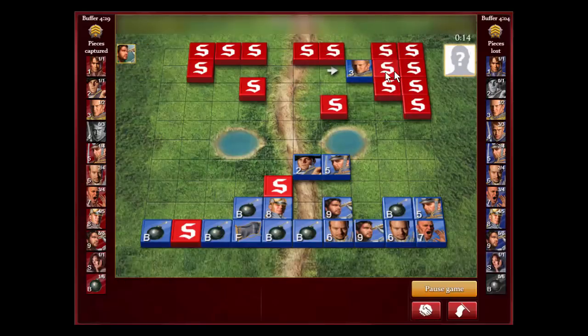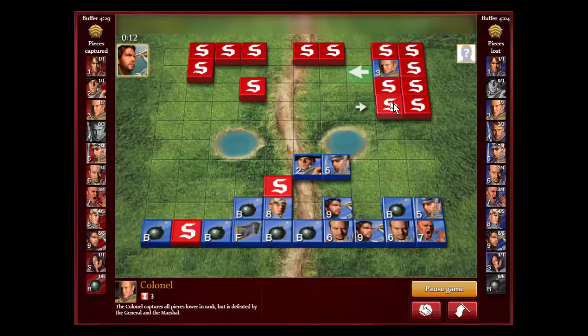I only have one miner left unfortunately. It looks like he might not have a closed flag — all these pieces are open. The marshal was on this side so he could have a flag in the corner, but that's usually rare when you have bombs over here. Now we have to try to figure out how to trap these majors to get back into the game. This is probably a major coming down — he wants to get this captain, or at least put pressure on me.